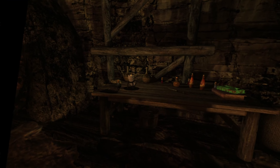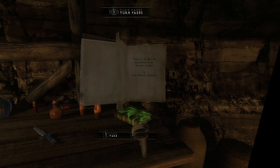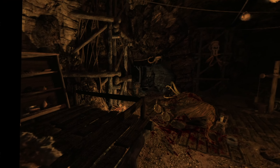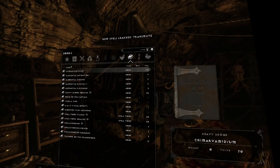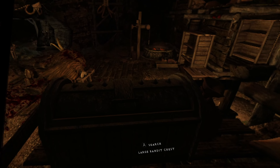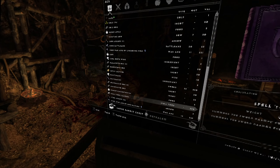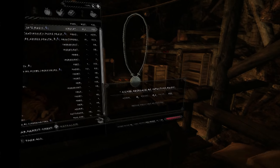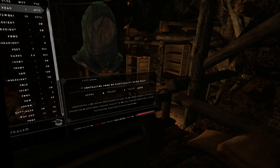Put them on. Usually in here is where we find Meridia's stupid beacon. Transmute mineral ore — yeah, we want this. It's a tome, and when we read it, we learn transmutation. That's the only way you can learn that. Here's the loot chest — hopefully there's not Meridia's beacon. A lot of stuff. Nope, don't see it — that's a relief. Intuitive magic — novice spells cost no magicka. That's awesome.